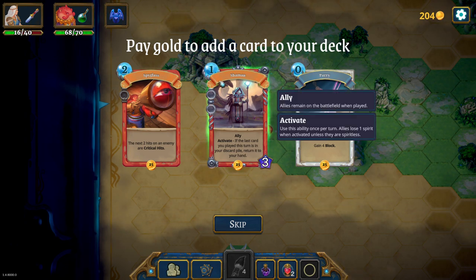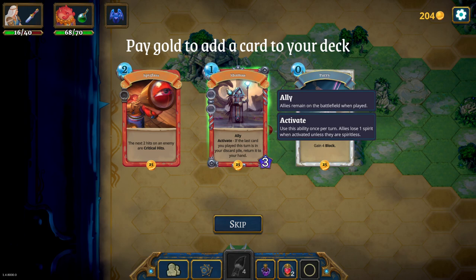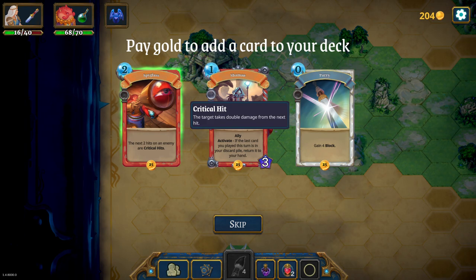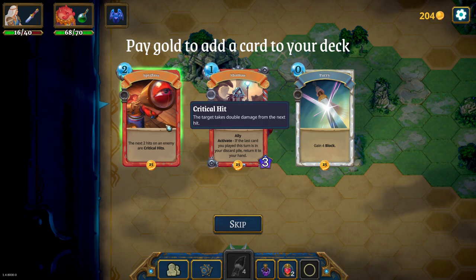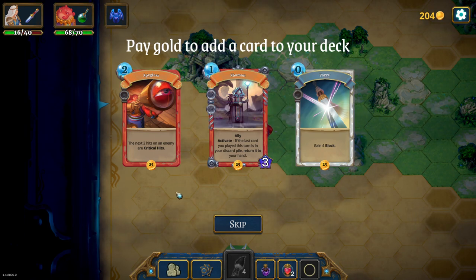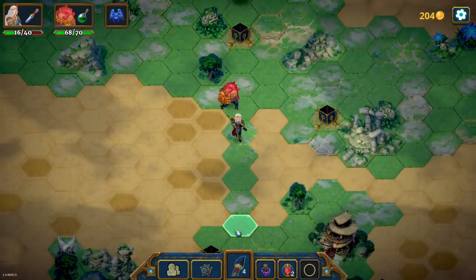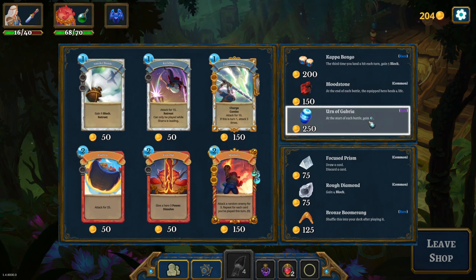I could take this, and with a combination of the cookie most of the things that cost two are gonna be really good. But this is just a three-use ally that returns the card to my hand. If you think about it, it's one mana draw three times a specific card - the card you played last. But I think I want to do this with the crits. It's zero mana with the cookie, and the two hits on an enemy are gonna be crits. I can combine it with the other card that does 25 damage. Attack for 15, retreat - can only be played while Shara is leading. Should I try the 25 damage with the cookie? I think I should.